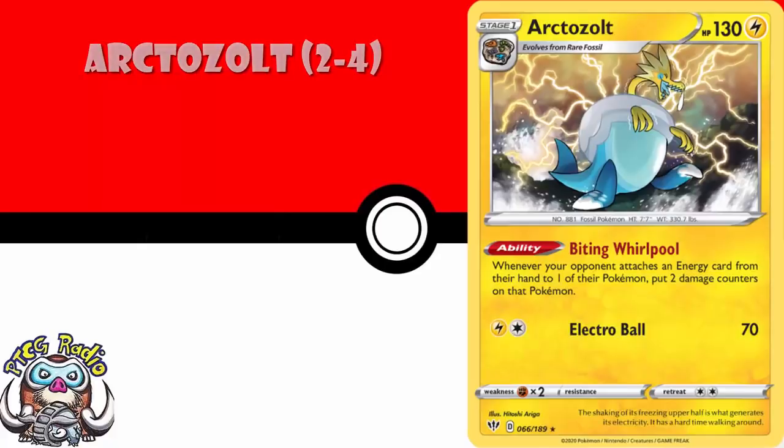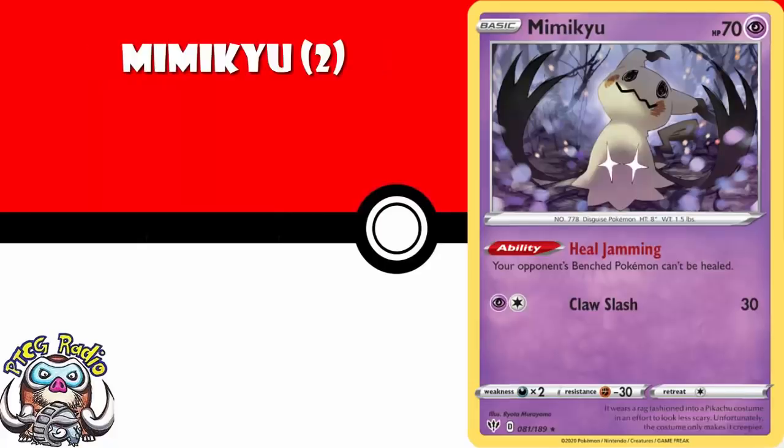A couple copies of Mimikyu — you're only going to have one on the field, but it's the kind of thing you need a couple copies of, because if it's important you'll play two just in case one is prized. It just sits on the bench and stops your opponent healing their bench Pokemon. I don't think you'll ever really need more than two copies, because you only ever want one on the field, and the second will only really be played just in case the first one is prized.